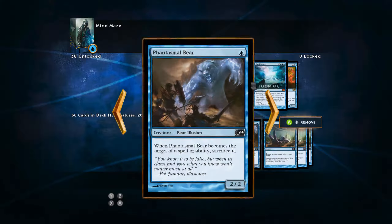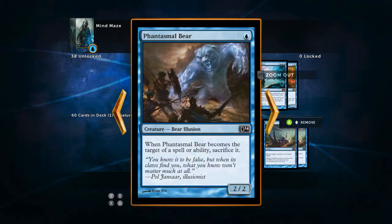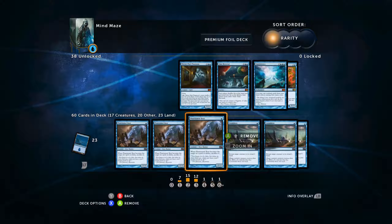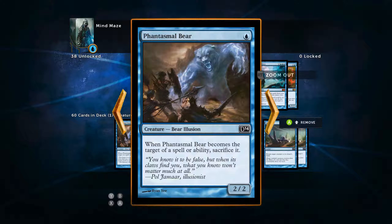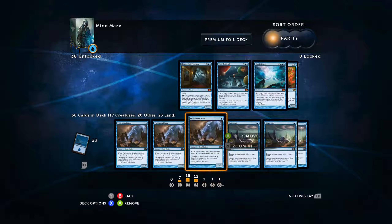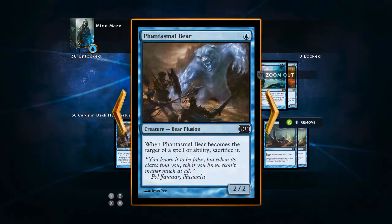First off is going to be three Phantasmal Burrs. This is a 2/2 for 1 mana. It has a huge drawback — obviously when it becomes the target of a spell or ability, sacrifice it. That sucks. But at the very least you're going to draw some burn off your face, do something awesome with this card coming into play. It's one mana and you're eating a removal spell out of their hand, so it's actually pretty sweet.